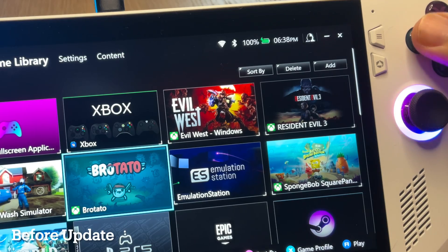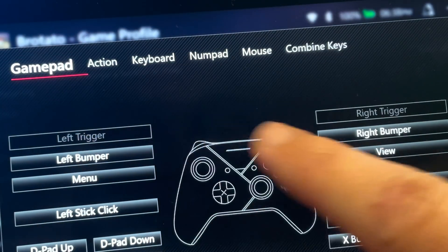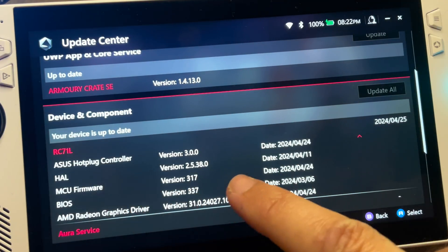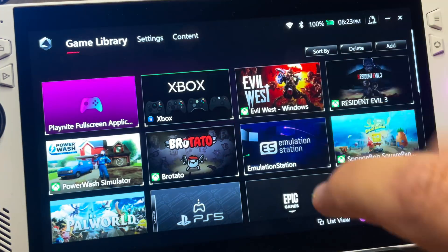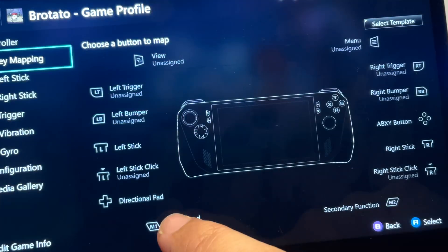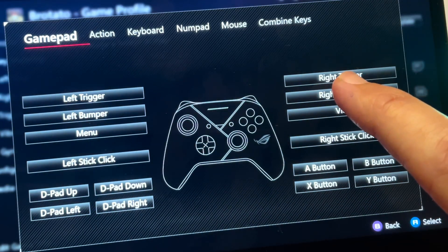Before the update, when you click X on a game in the key mapping area and click on M1 then primary button, the left and right triggers are greyed out. Now after updating to the new 1.4.13 Armoury Crate and MCU 3.17, when you head back into the game library, select a game, press X to access its game profile, go to key mapping, press M1 then primary button — both the left and right triggers are now available to select.